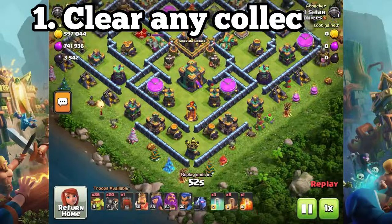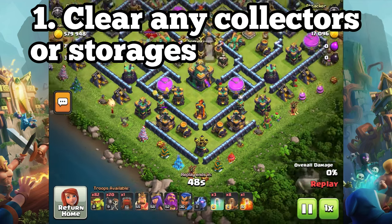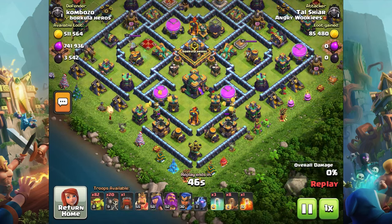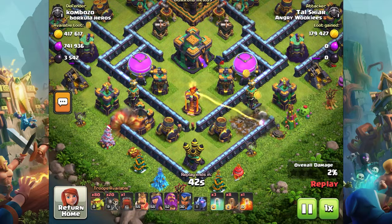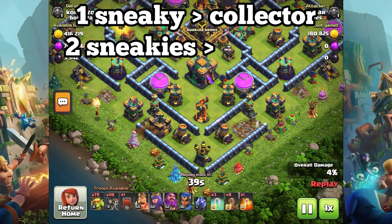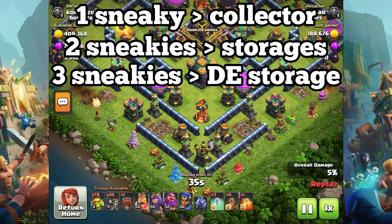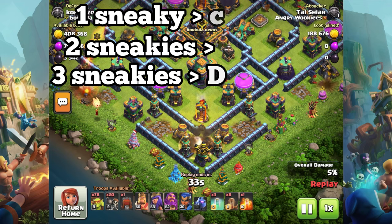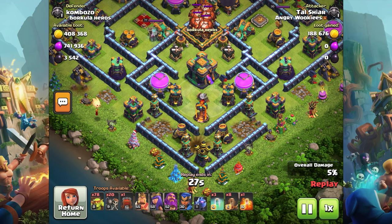Step number one is clearing out any mines, pumps, and storages that might be in the way of getting your sneaky goblins to the town hall. For any of these resource buildings on the edge of the base, you can use one sneaky for pumps and mines, two sneakies for gold and elixir storages, and three sneakies for the DE storage. If any of those buildings are set back a bit, then you'll want to add one more to that number just to be safe.